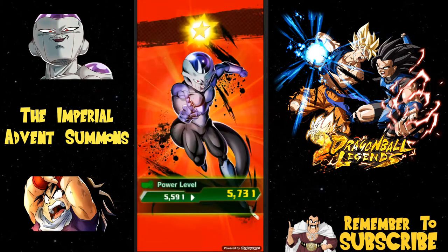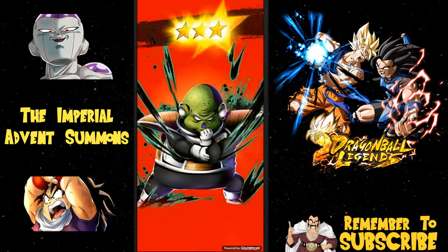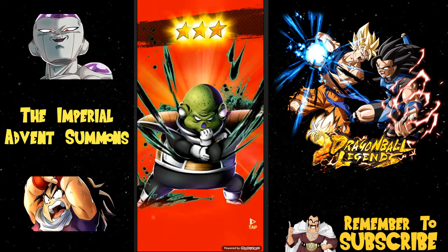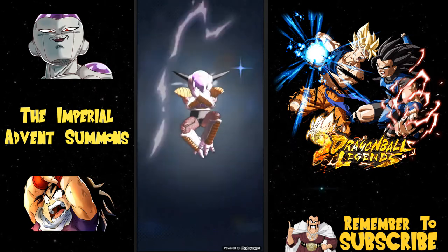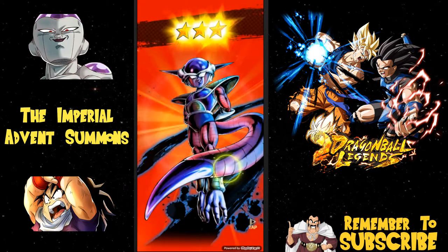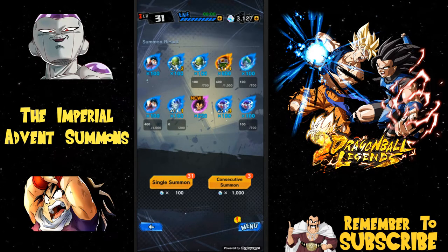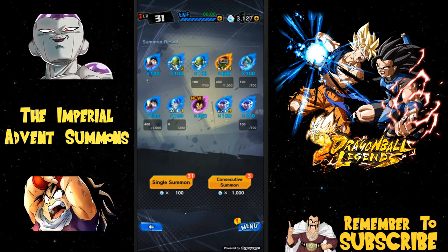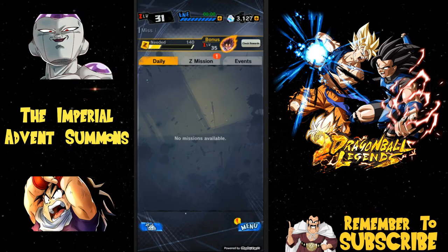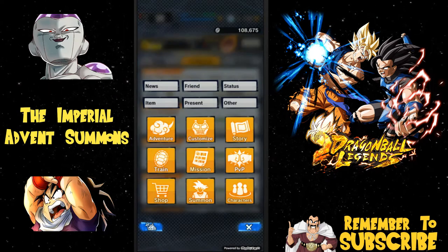I wonder what Pikkon's limit break is going to be like. We got Frost up, and look at that — Guldo finally gets a limit break! I'm definitely taking part in those scout battles. Scout battles are a pain in the butt but I'm going to do that — I have a whole bunch of energy I can use up. And there's my first form Frieza. I really want the third form Frieza though. There's also a mission reward — I got 35 characters, that's what that was for. I got a lot of good characters.